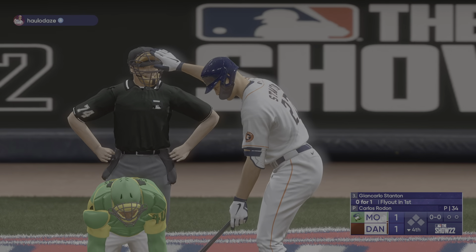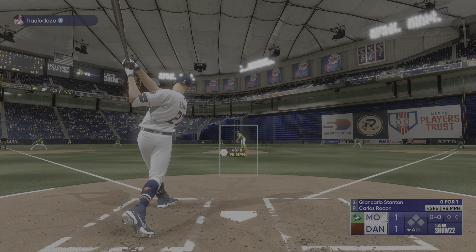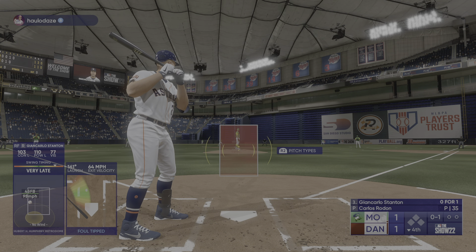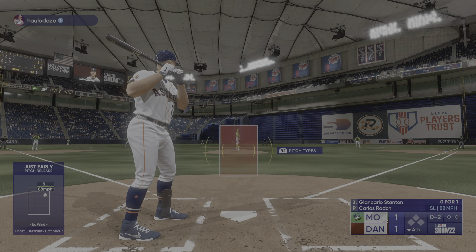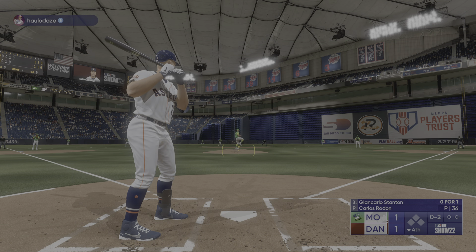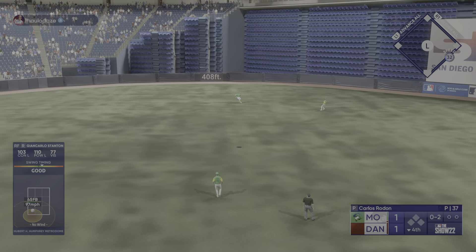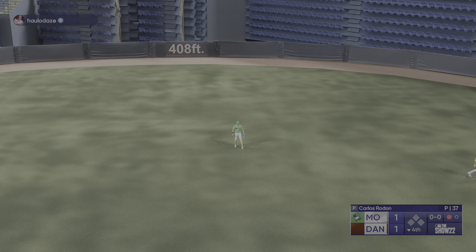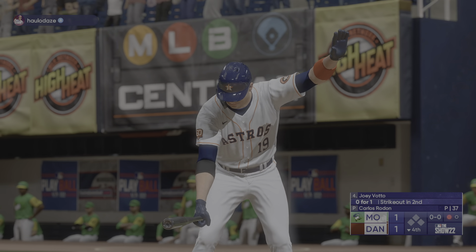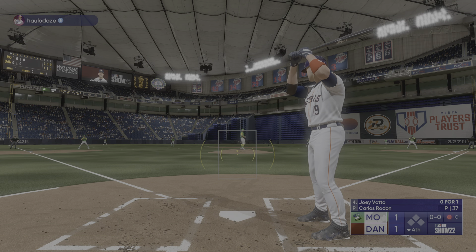Bottom of the inning — Giancarlo Stanton to the plate. He's not going to get cheated up there — he's looking to do damage with every swing he takes. First offering fouled off. Next offering in for a strike. Stanton is certainly a physical presence — one of the more imposing guys at the plate in the entire sport. He's a force and it's scary for pitchers thinking about making a mistake to him. You know you're not going to get that baseball back. He hits the ball so hard you don't even have to watch him swing — you can just close your eyes and listen and know exactly who hit the ball.